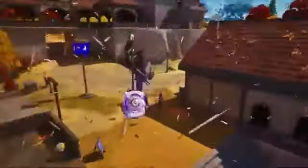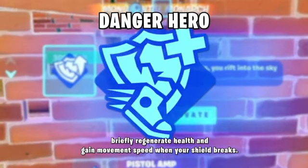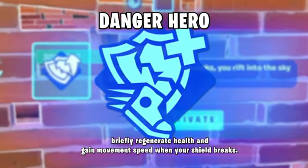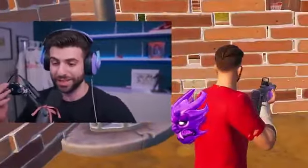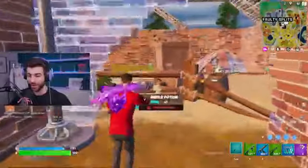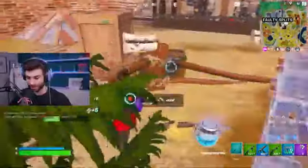I want Riftjector because I want to test the Slurp Juice effect with it. When your shield breaks, you Rift. And when your shield breaks on Danger Hero, you get the Speed Boost and the Health Boost. The Slurp Juice can give you shield over time to keep triggering these perks, making it really hard to eliminate you if you're in a tough spot with Slurp Juice running.